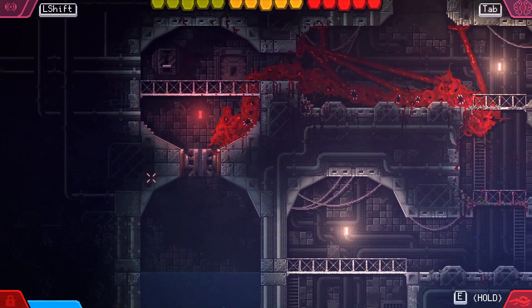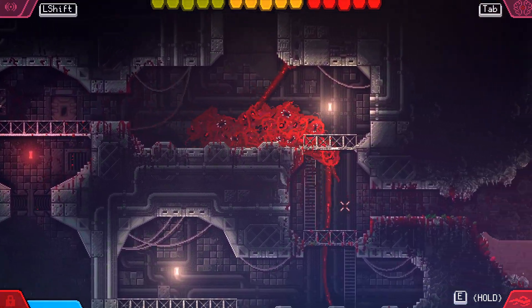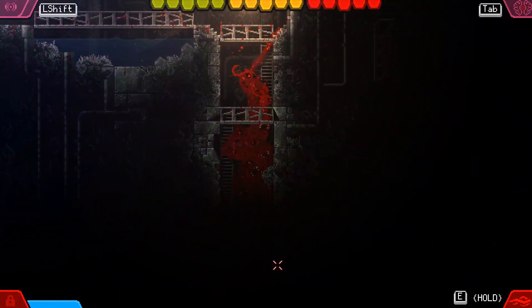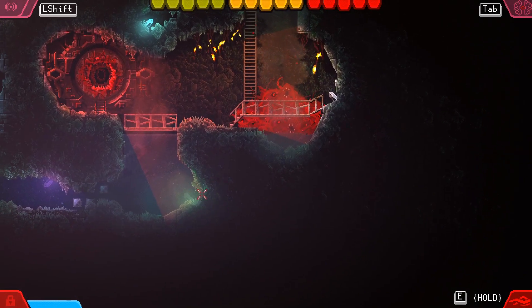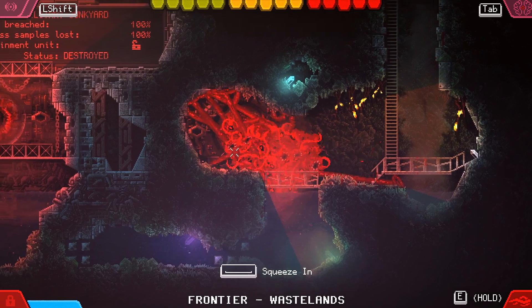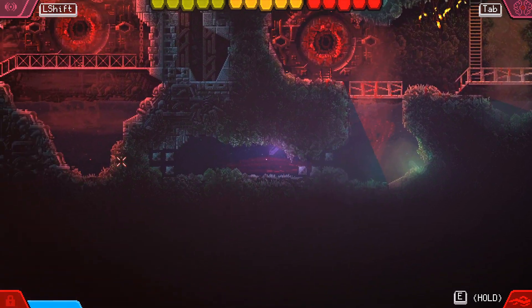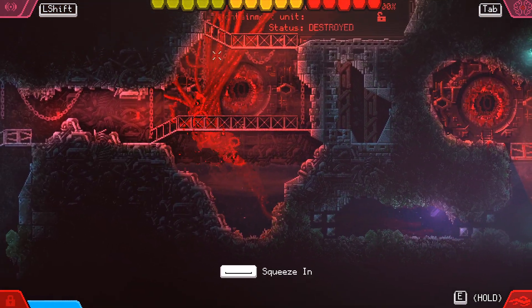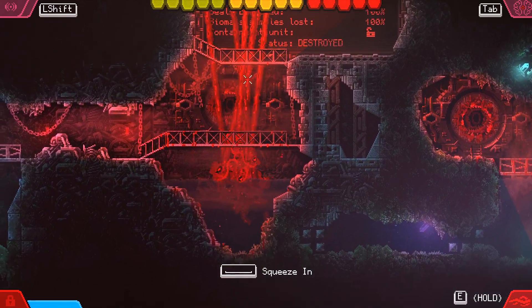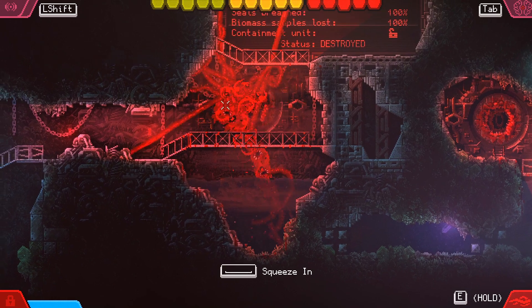Alright, we got a door open. Before we go in there, though, should we try to find some containment units? There should be one here that I haven't gotten before. Okay, we're in the frontier wastelands. So it says we got the containment units in the junkyard, which is in that hole.